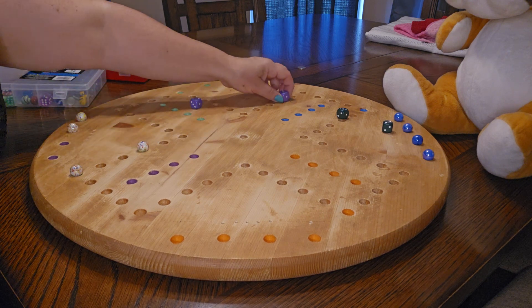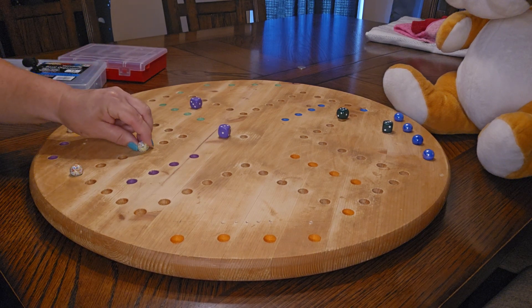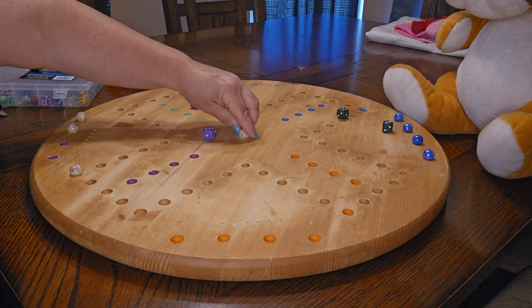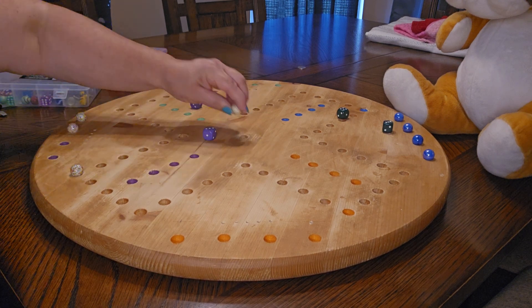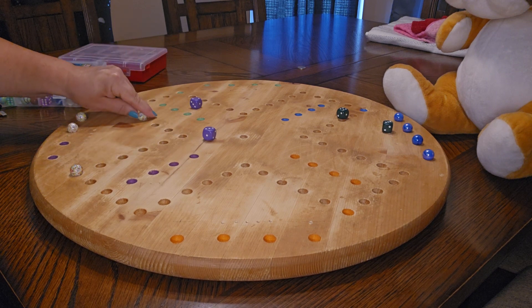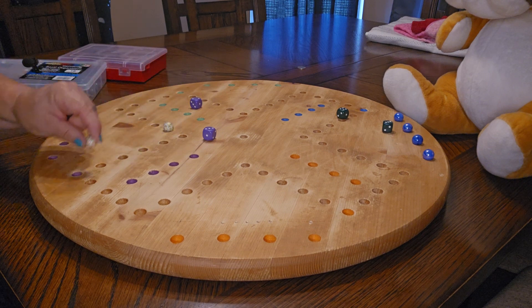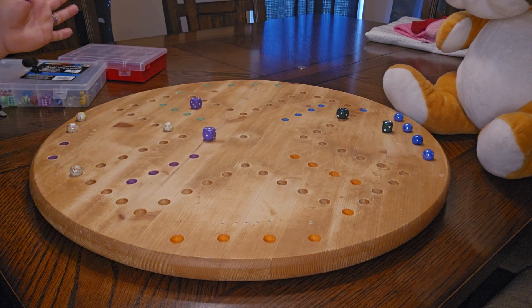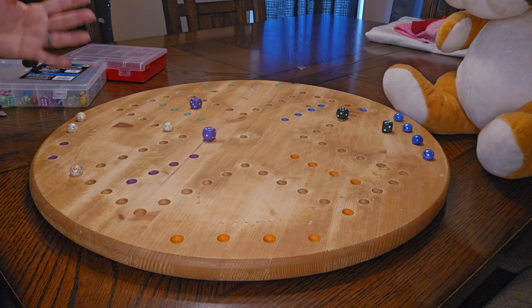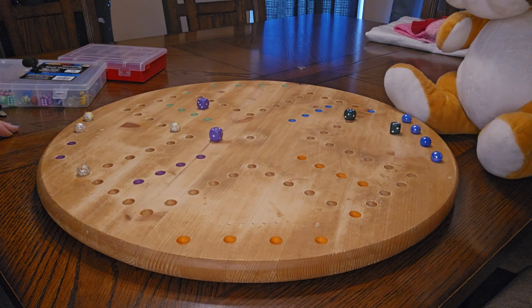Now I got a three and a two, so I can either go three with one marble and then move two with another, or I can take this one and go five spaces, or I can move this one three spaces and then move this one however you want. There are so many options, but you can split up your dice or use them all on one marble — whatever you prefer. That's how you play, and you just go all the way around the board. It's very competitive and very fun.